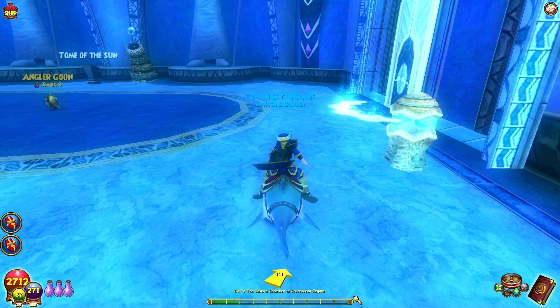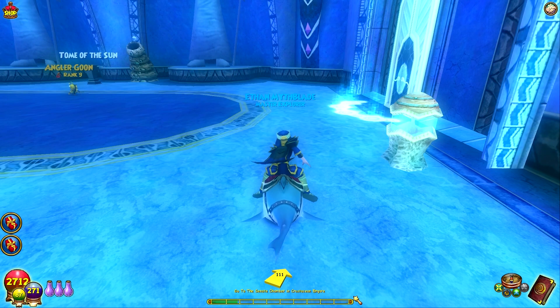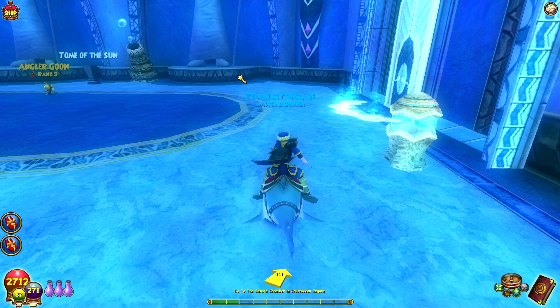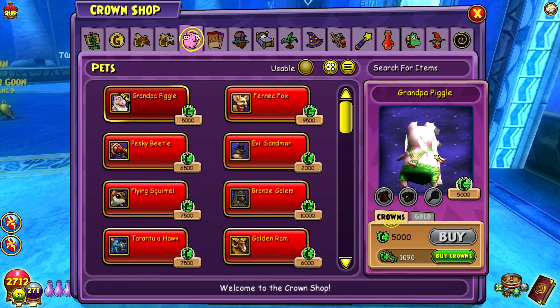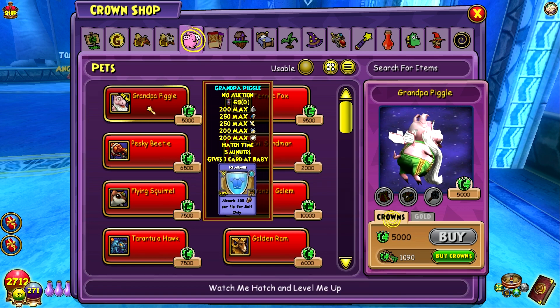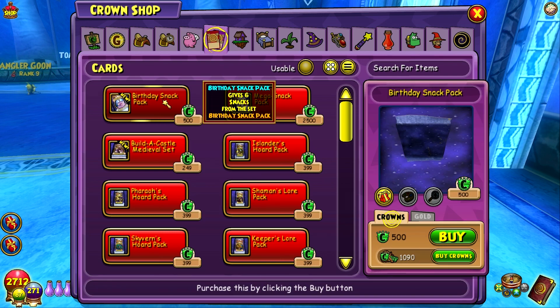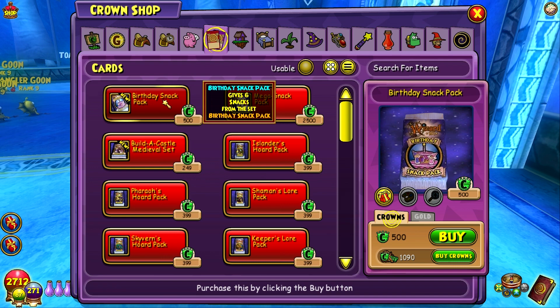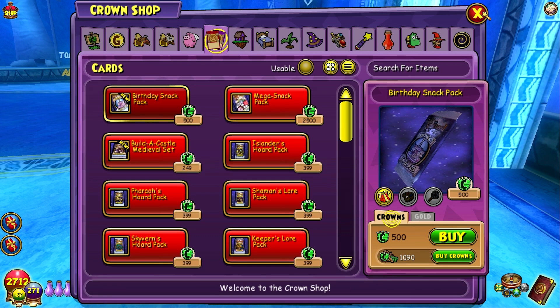A few things before I start the walkthrough — the birthday celebration for this month has released a new Grandfather Piggle, if I'm not mistaken, and a new Birthday Snack Pack in the crown shop. Grandpa Piggle is 5,000 crowns — he looks like a goober. One of the more unique pets they've released recently. It gives Ice Armor, 69 pedigree. As for the Birthday Snack Pack, I have no clue what it gives and I don't want to waste my crowns on it.